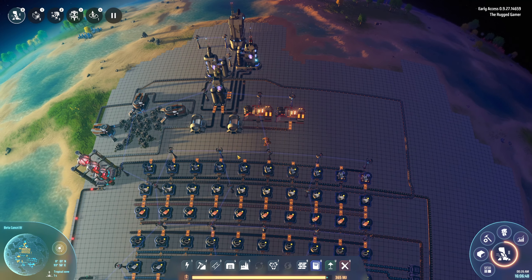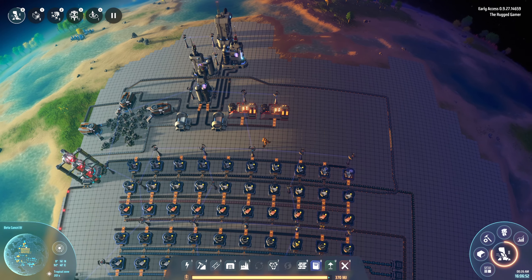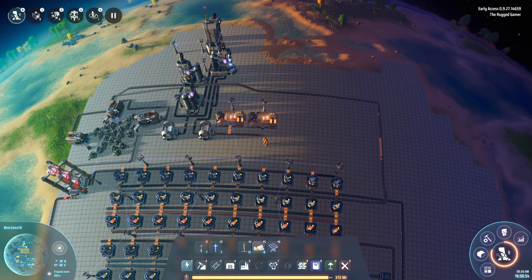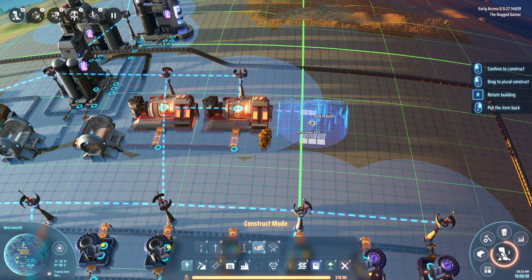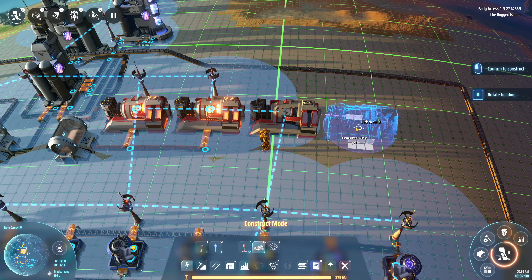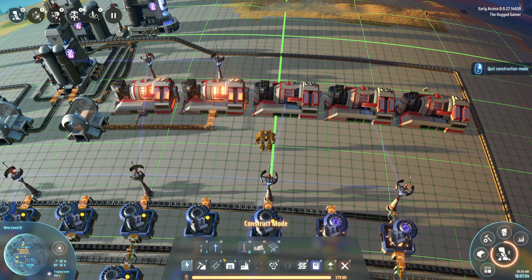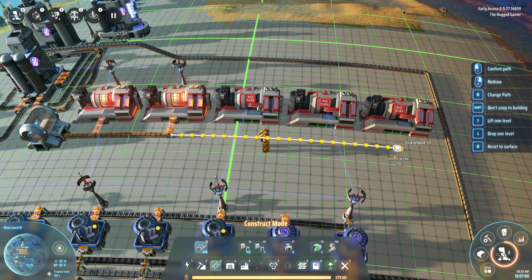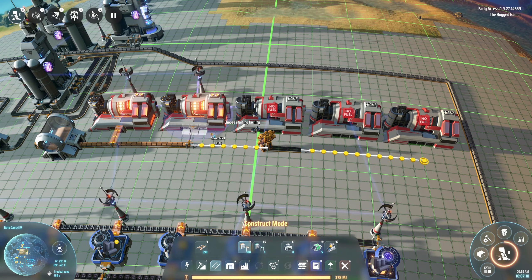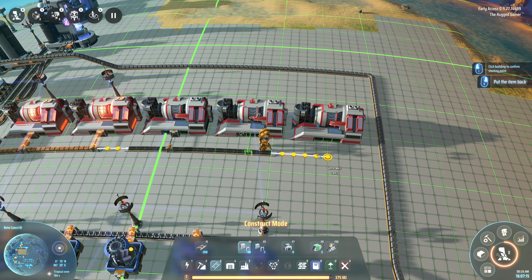Welcome back - as you can see our red science has appeared magically and we are still struggling with power. So without further ado let's get some of our power issues resolved before we even begin with today's episode, so we can start looking at what we want to do. We've got some science going, however with what we lost from last episode I want to kind of catch up with some ideas. So let's get our power supply done.